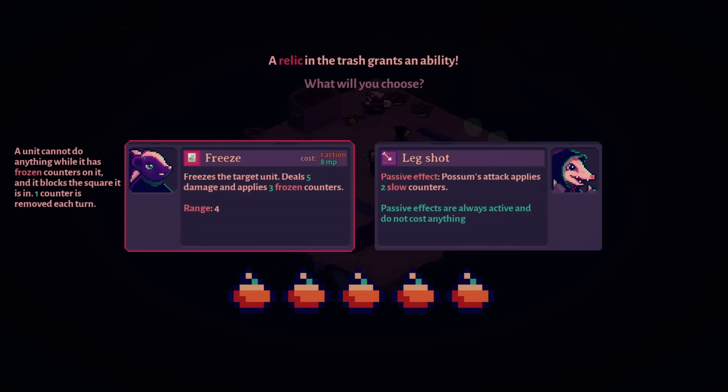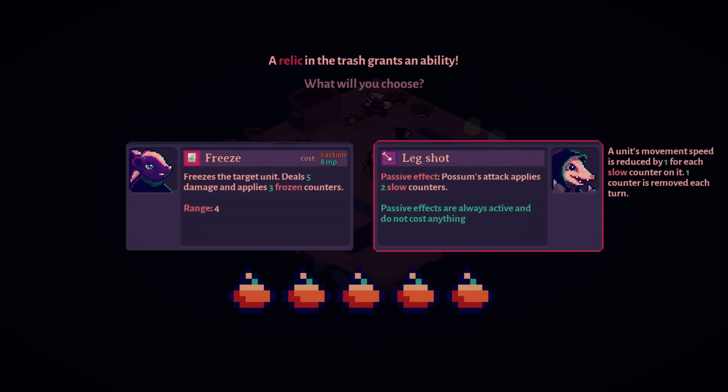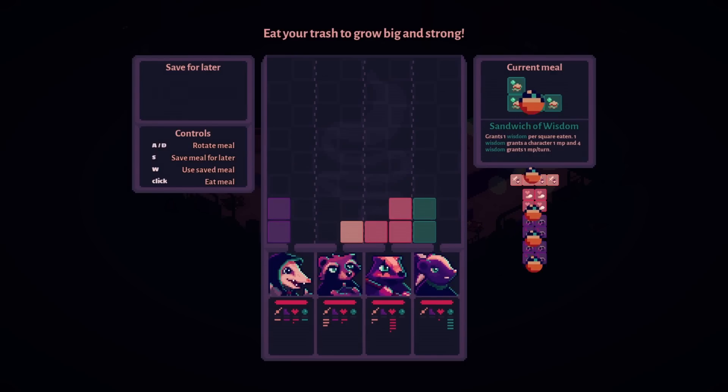Or Leg Shot — passive attack applies two slow counters. Slow reduces movement speed by one for each slow counter on it. So these two abilities do a facsimile of the same thing. The freeze is 'you're not moving for three turns' but it costs MP, versus this one's passive and it slows them down but it's free. It's free but it's not as strong. It's certainly no Bounty.